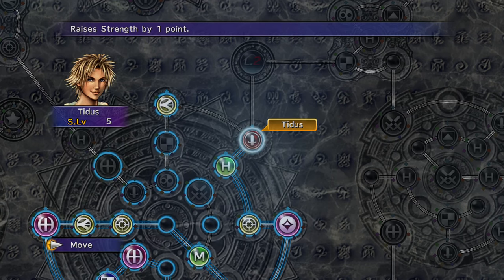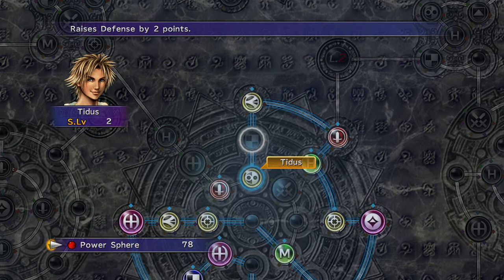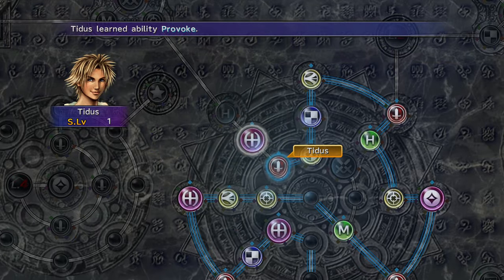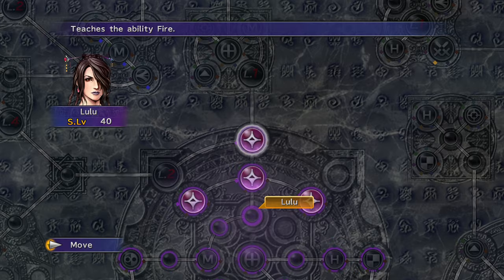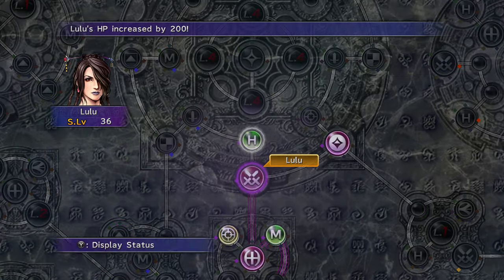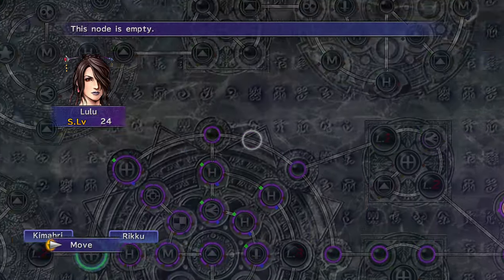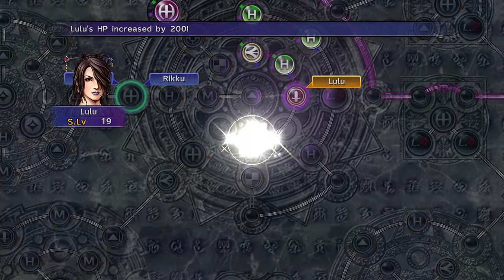If you're having trouble and want to level people up, the first option is to level up Tidus — grab Provoke and move back to the level 2 key sphere. This is optional but advisable, as it will make some future enemies easier. The second option is to level up Lulu — have her go to Rikku's sphere grid and take the same HP boost as Kimahri, though this is not advised because it costs 25 levels.